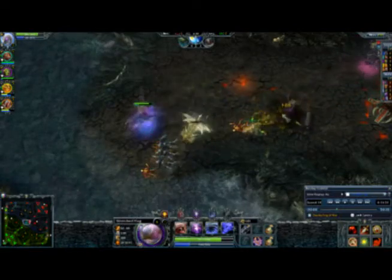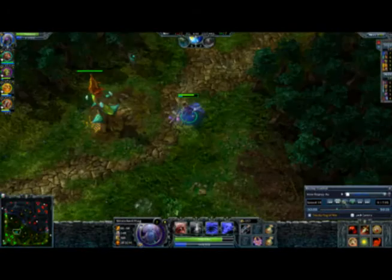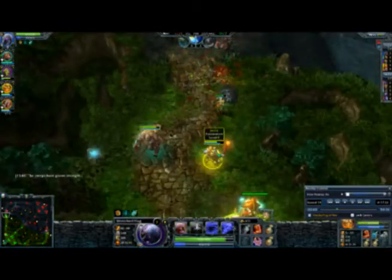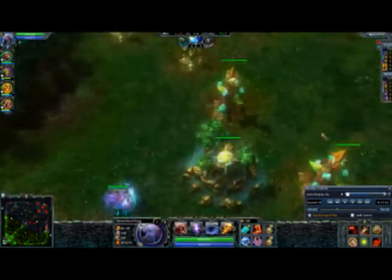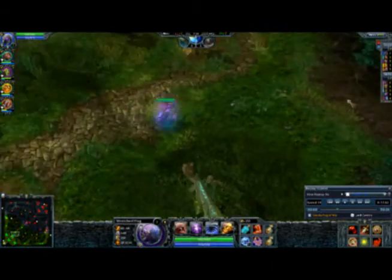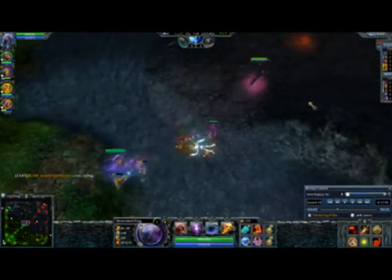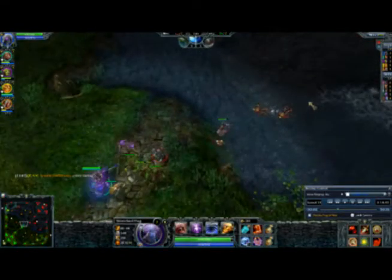Going back to the fountain also enables you to buy a Teleport Squirrel and start TP ganking, which is really something you want to be doing with Wretched Hag since her Flash has just huge synergy with the Teleport Squirrel. If I teleport anywhere on the map, by the time the other heroes react, they're probably already in range of Flash and then Slow from Hag. It didn't look like there were any opportunities as I left the base, so I just walked back to my lane. Notice that I walked there instead of teleporting, since walking there keeps my Teleport Squirrel open to set up counter ganks.